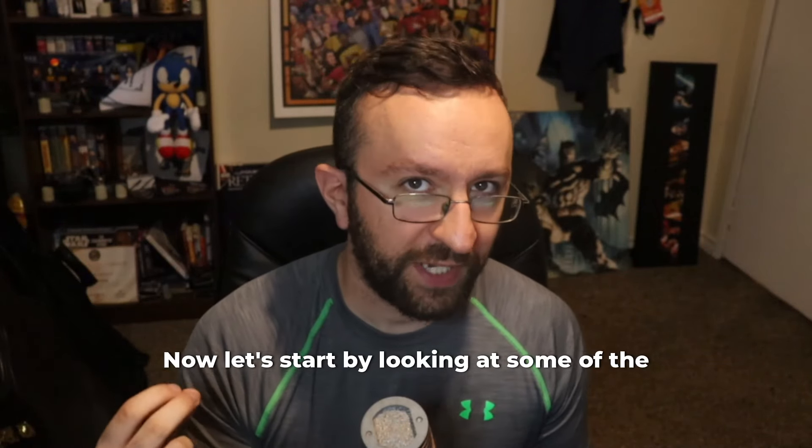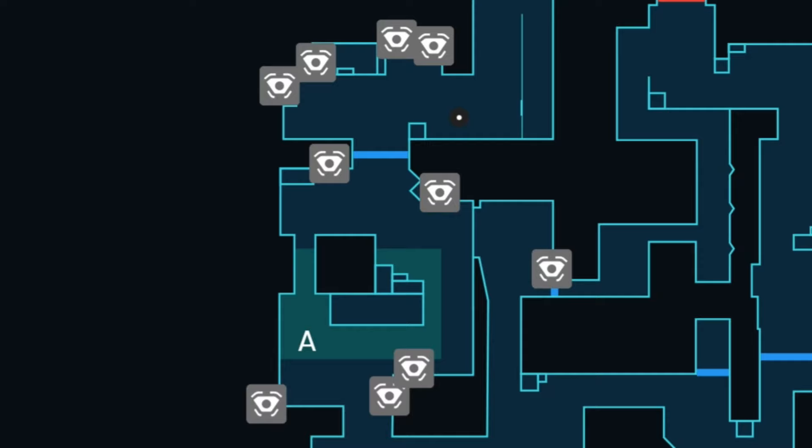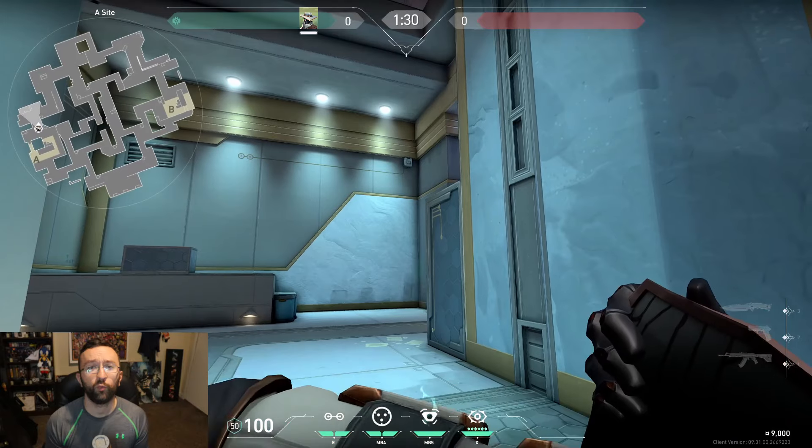Now let's start by looking at some of the setups that would be very powerful if you're playing Cypher. Starting off with A-site, we're going to talk about the aggressive cam positions you can start throwing, one being in the corner.